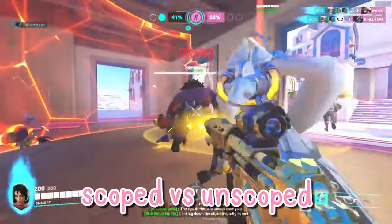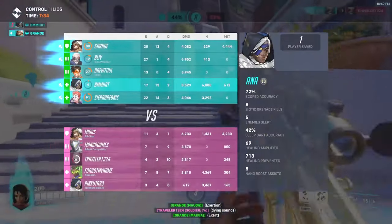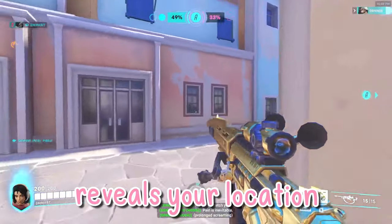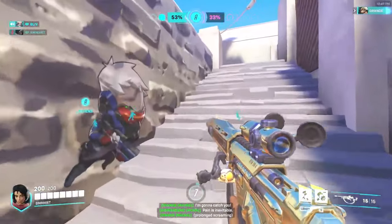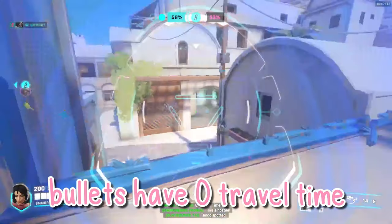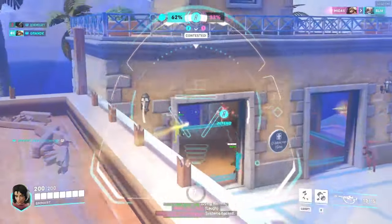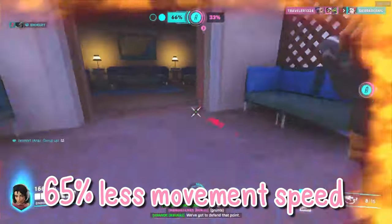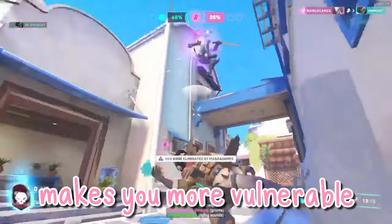Number 3: Understanding scoped versus unscoped shooting. Scoped shooting is when you're aiming down sights. Important things to know are that you leave a bullet trail when you shoot that can reveal your location, meaning enemies can track you based solely on your bullets. Additionally, aiming down sights is hitscan, meaning your bullets have no travel time — the second you shoot, the bullet lands. Lastly, when you're scoped in, you have a 65% reduced movement speed, which can make you more vulnerable to dive comps.